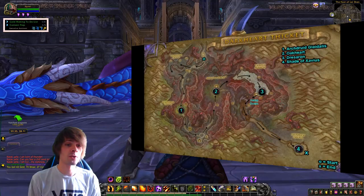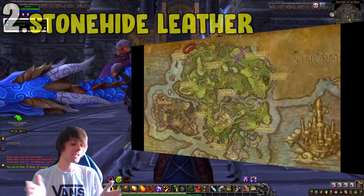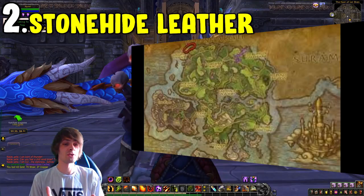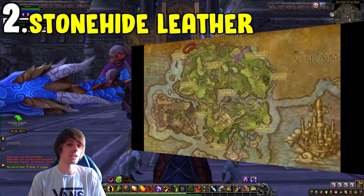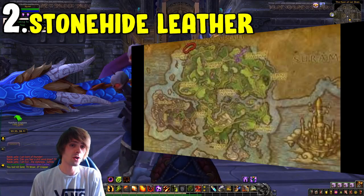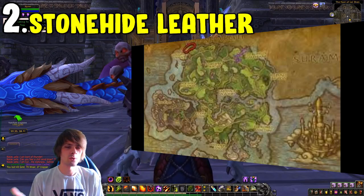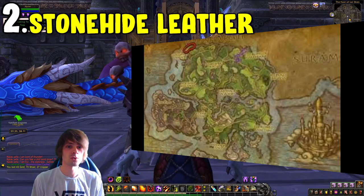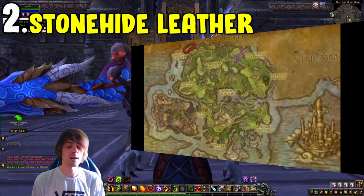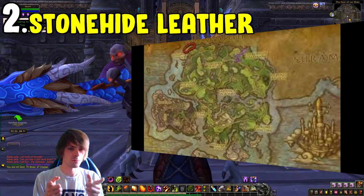Failing that, selling Dream Leaf flat on the auction house tends to work well. Moving on to number two: the Stone Hide Leather farm for the falcosaurs, primarily located in Azsuna. I'd recommend having rank three in Stone Hide Leather and farming in a circular route. These falcosaur mobs were used for a world quest, so they're always active and spawn faster than conventional mobs.